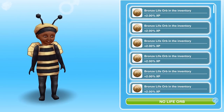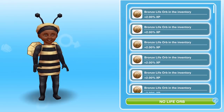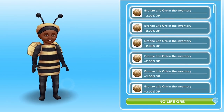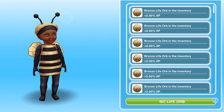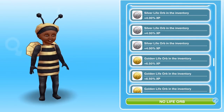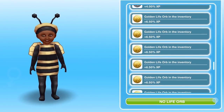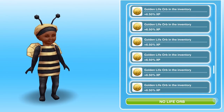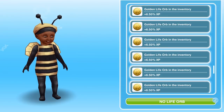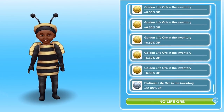You will just upgrade your orbs as you go along. Your first sim will choose a personality and work towards a Bronze Life Orb. When they die, you give the Bronze Life Orb to another sim and they work towards a Silver Life Orb. When they die, you give that Silver Orb to a different sim who works towards a Gold Life Orb. And then when they die, you give the Gold Life Orb to a sim who will work towards a Platinum Life Orb.